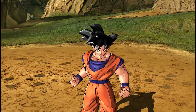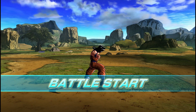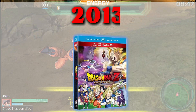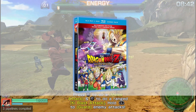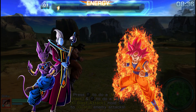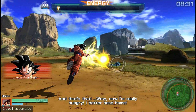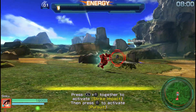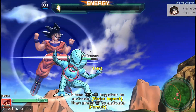Dragon Ball Z Battle of Z is an action role-playing fighting game based on the Dragon Ball franchise, developed by Art Dink and published by Bandai Namco Games. The game features elements from the 2013 film Battle of Gods, including the first appearance in a Dragon Ball video game of Goku's Super Saiyan God form, Beerus, and Whis. Battle of Z is a team-fighting action title that lets up to eight players battle, with cooperative play for up to four players and more than 70 characters.